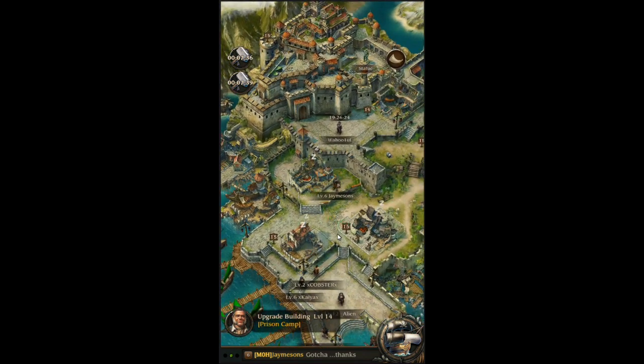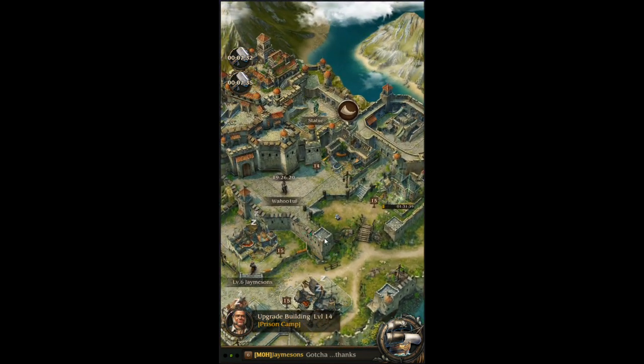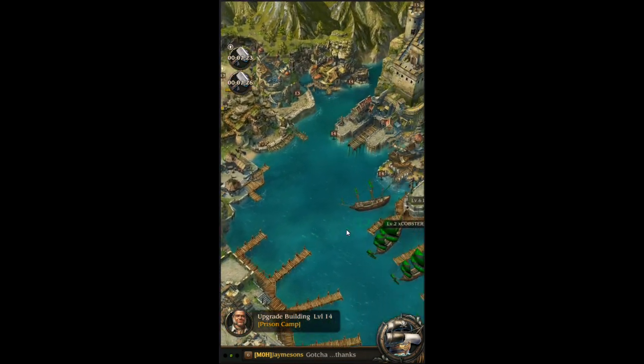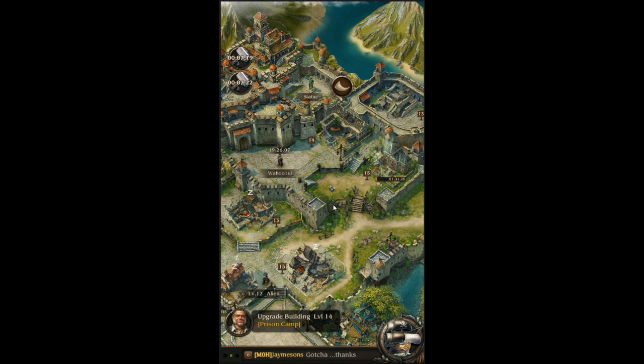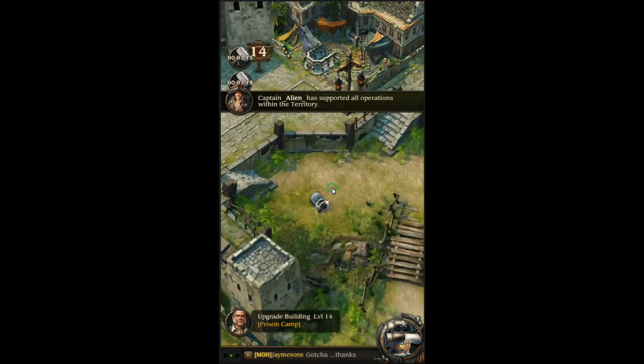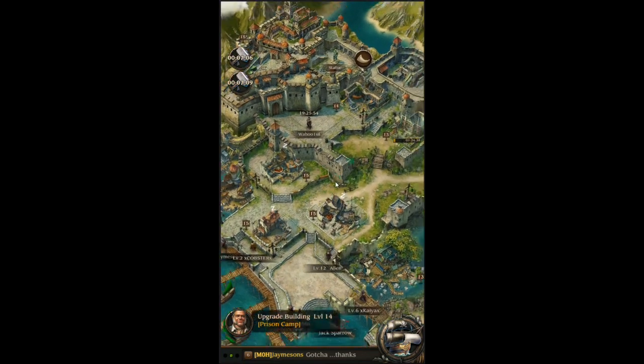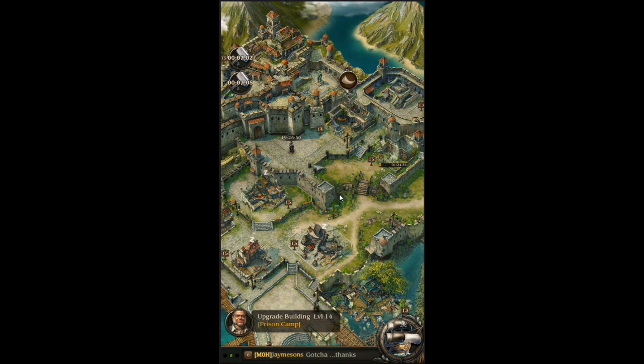The first thing you want to do is find yourself an alliance. You can come join me — we have a pretty good base set up and you'll get a decent amount of helps and alliance gifts. Alliance gifts are found right here; you can click that and open them all up. Getting into an alliance early, especially a very active one that pushes helps all the time, will really help you because up to about ten helps or so will pretty much complete almost everything — besides a few researches and key buildings. Alliance is very important early on.